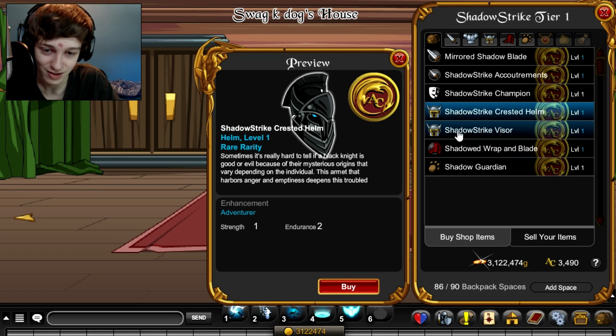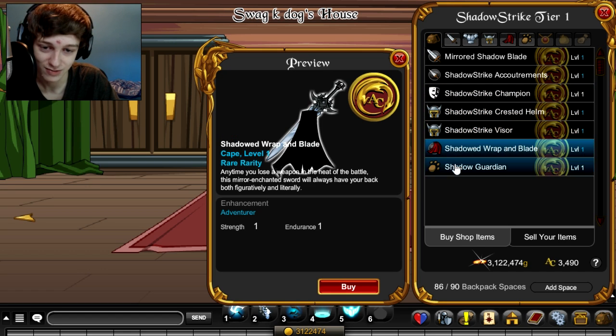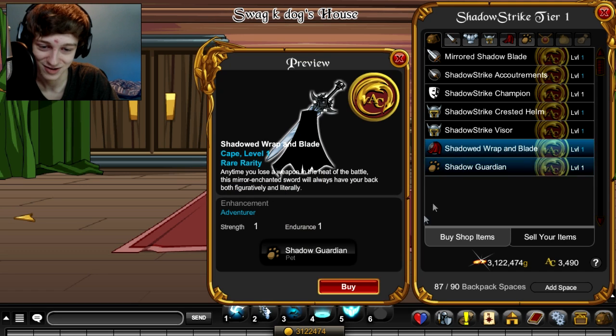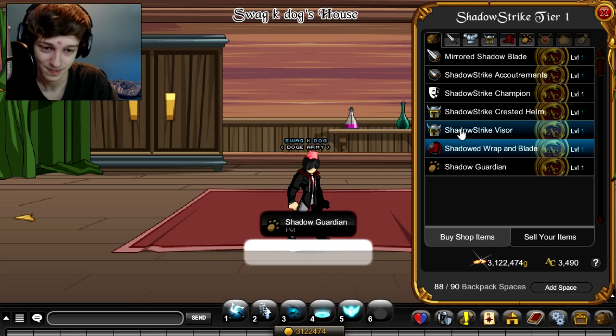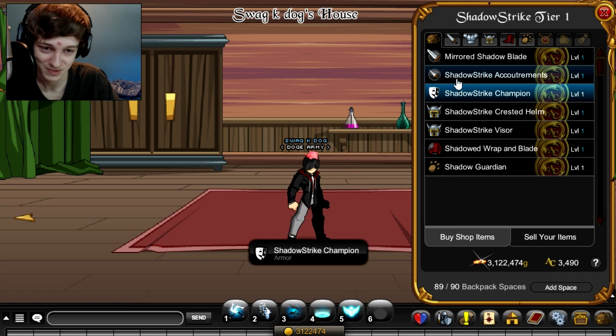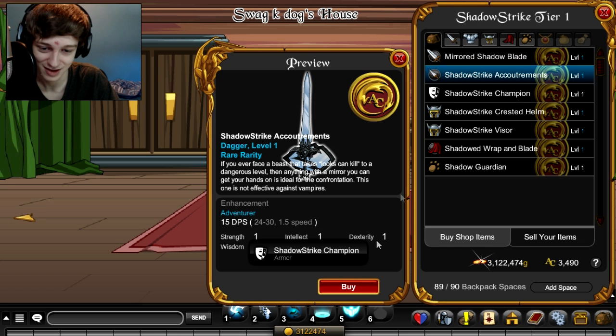You get the neck version and the one without the neck, which is cool. You also get the pet — I like these pets they're including, they're cool. We're about to run out of inventory space, so let's take the one with the shield.